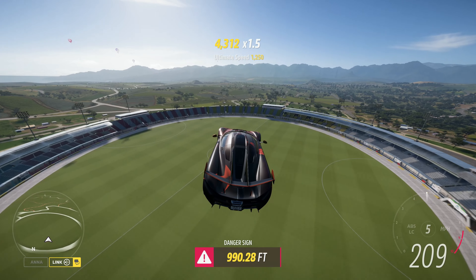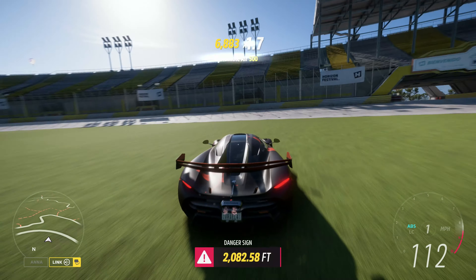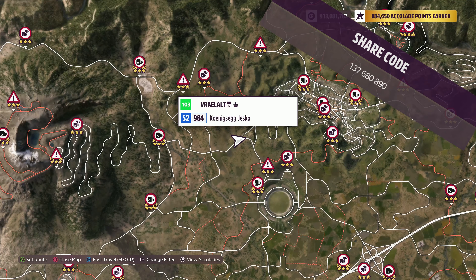How is it going everyone? Welcome to Series 35, Modern Horizons, Summer in Forza Horizon 5. The vehicle we're using today is the 2020 Konex Zegyesco. The share code's on the screen now.